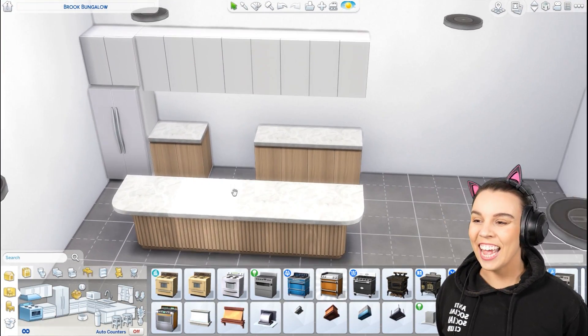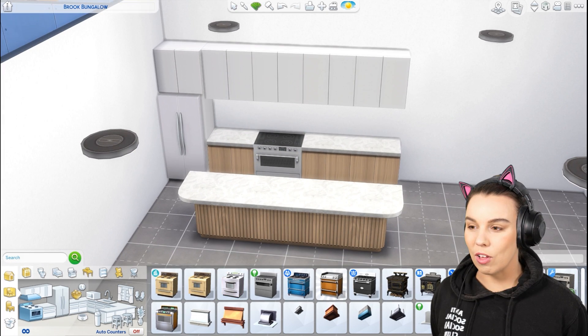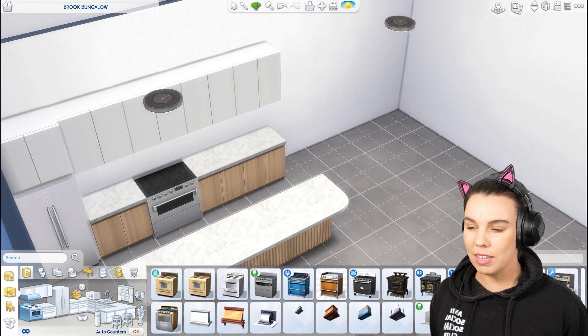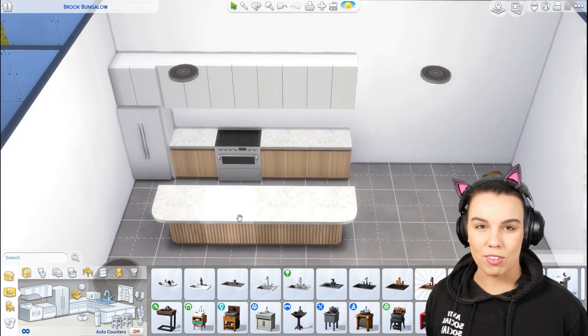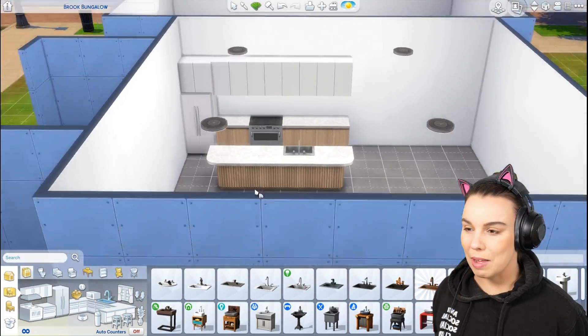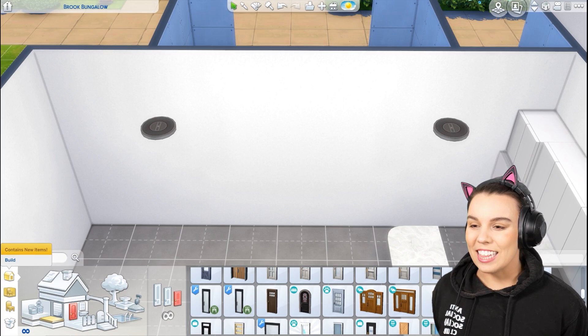I love the cupboards, and I even love the retro detail on the island, although in real life I'd probably go for something a little more simple just because these things date over time. But in the Sims we can do whatever we want, so I went with that.